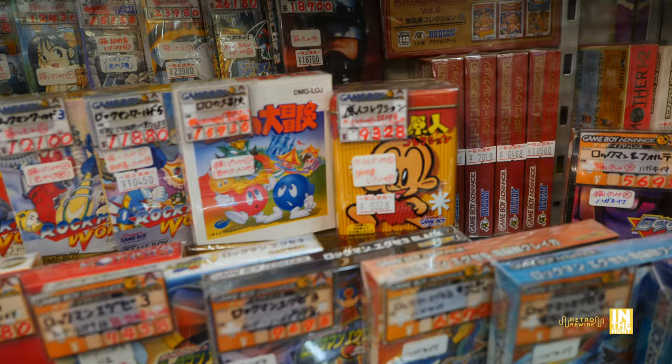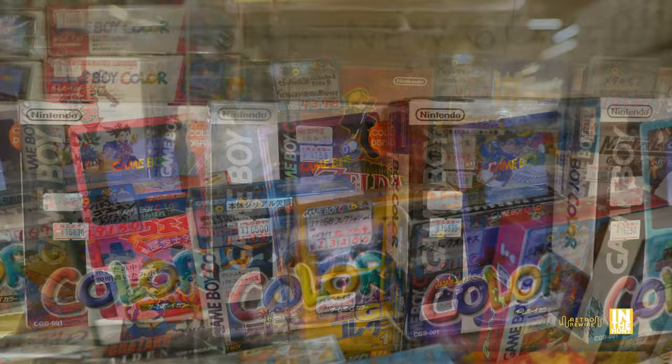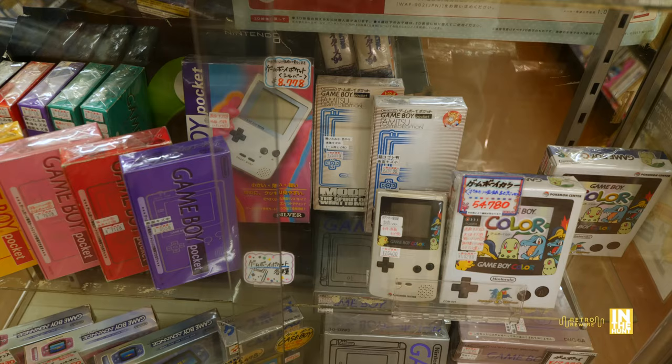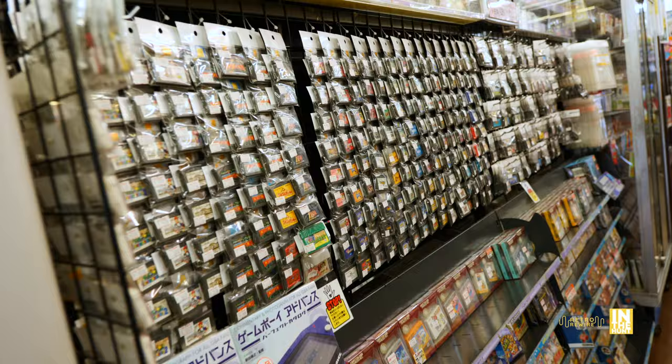Those Rockman World games are actually lower in price in the loose cart form — a lot lower. I usually see them at Book Off for about a thousand yen. Got some Zelda titles, Goemon on the Game Boy Color — that's a new one to me, I didn't know that. And then we have some boxed handhelds and some loose stuff there. And look at that — the Pokemon edition ones, Game Boy Color. And then we have the original DMG — that's what I have. I got it for like 70% off; a few scratches on the screen but nothing major.